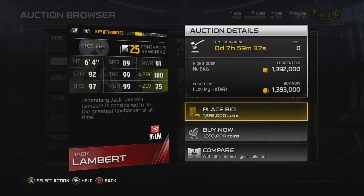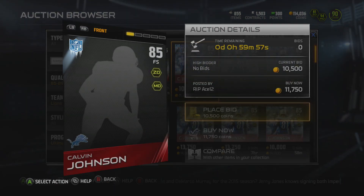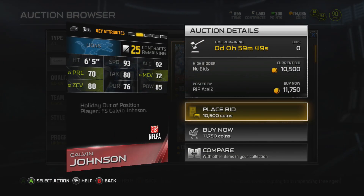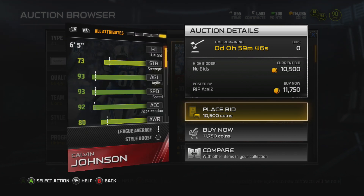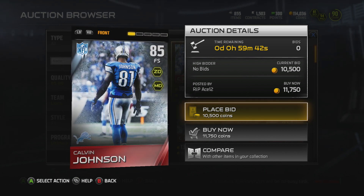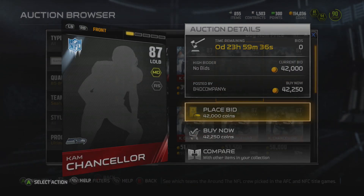We got a new Jack Lambert. It is kind of the same card, but the stats are a bit different. We got a free safety Megatron — definitely a fan favorite. 93 speed, 85 hit power, and of course he's got that 94 catching. So if you're good at usering, you definitely want to pick that card up.